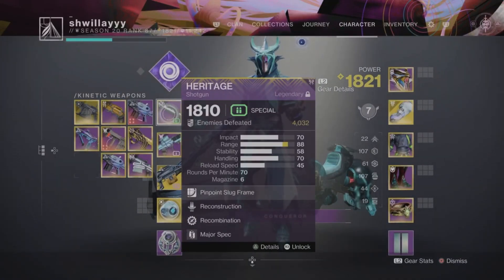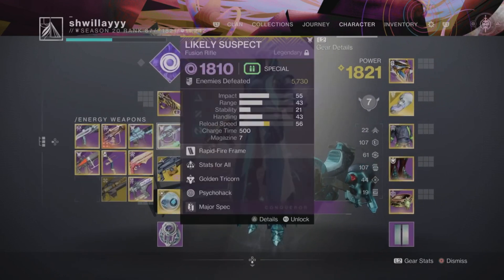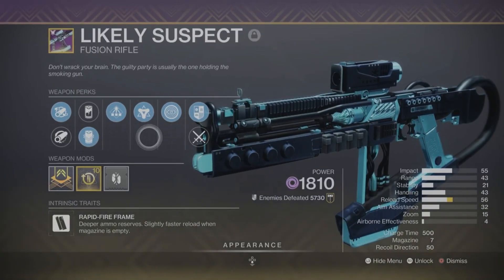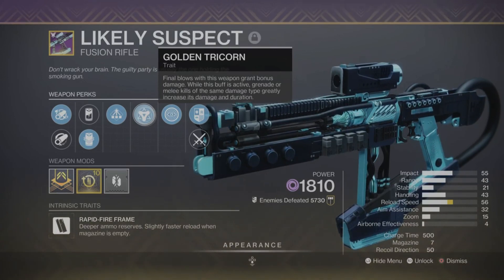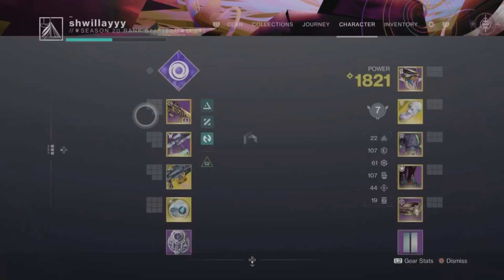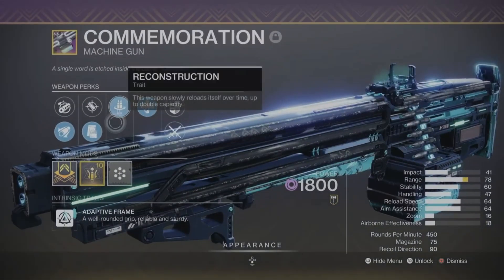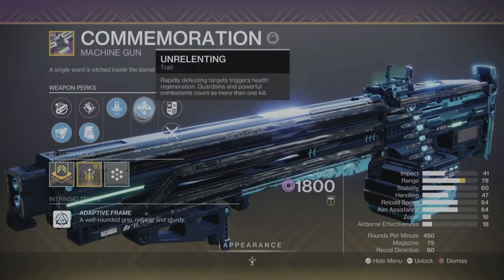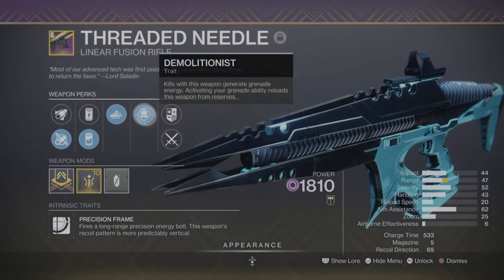For my second loadout, in the kinetic slot you'll want any of your favorite primary weapons — most anything will work, so I'll put on my Immortal SMG. In the energy slot I have the Likely Suspect fusion rifle, a void fusion from Witch Queen that is also craftable. What makes it great for this build is the perk Golden Tricorn: final blows grant bonus damage, and while the buff is active grenade and melee kills of the same damage type greatly increase damage and duration — so get a kill with this weapon, then melee and grenade kills, and it does godly amounts of damage. For heavy, any void weapon will do well, but my picks are the Commemoration machine gun from Deep Stone Crypt with Reconstruction and Unrelenting, getting up to 150 rounds in a magazine with health regen on rapid kills, or the Threaded Needle linear fusion with Demolitionist to get grenades back even faster.